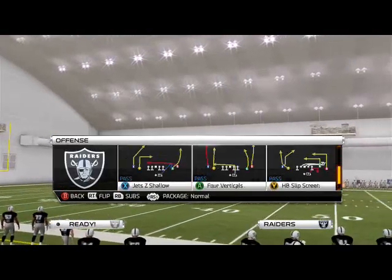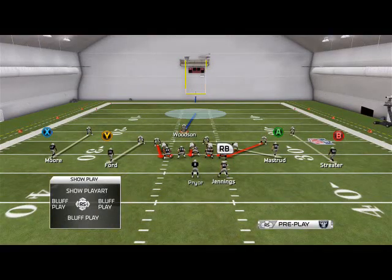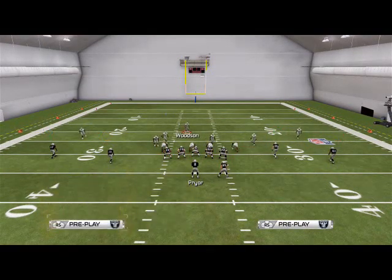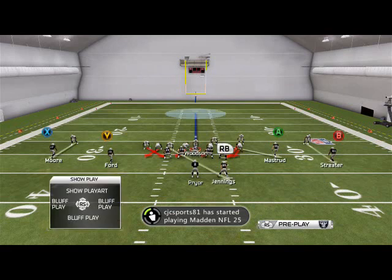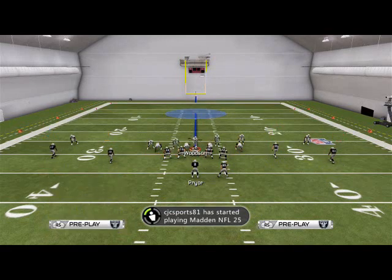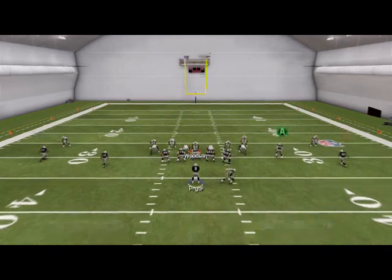We're just going to come out into a standard spread formation, something you may see in online gameplay. So what we're going to do is base align, show blitz, spread your defensive line, and crash your defensive line to the left. Then all you need to do is grab onto Woodson here, using him in the A-gap like so, like we've been doing throughout this whole 46 normal pressure series, and you're going to get two-way pressure at the quarterback.